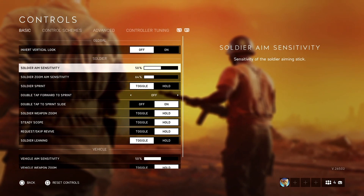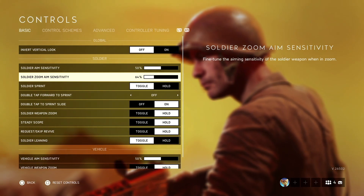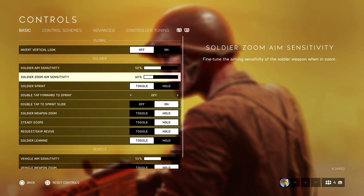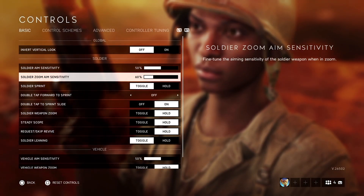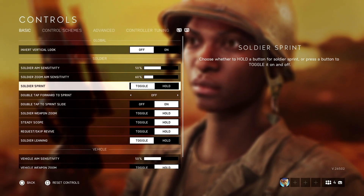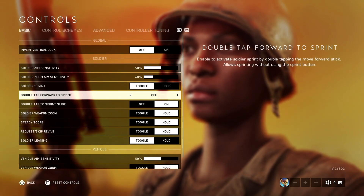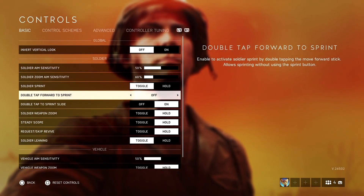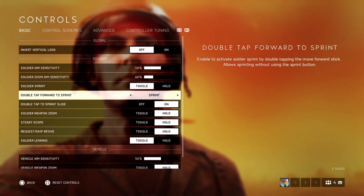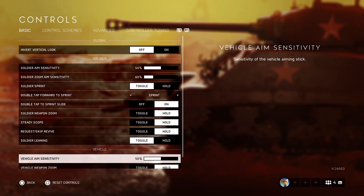Soldier zoom aim sensitivity I keep slightly higher than my base 50, but overall 50 to 60 works fine — feel free to copy that. For soldier sprint, set it to toggle rather than hold, though both are fine. I don't recommend double-tap forward for sprinting; I prefer a dedicated sprint input.